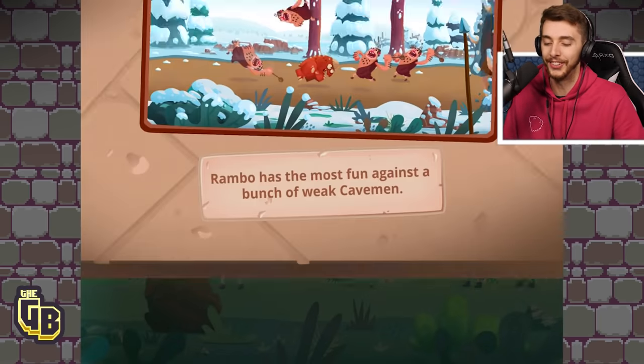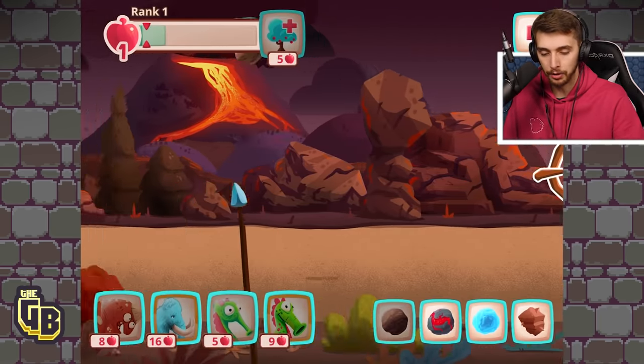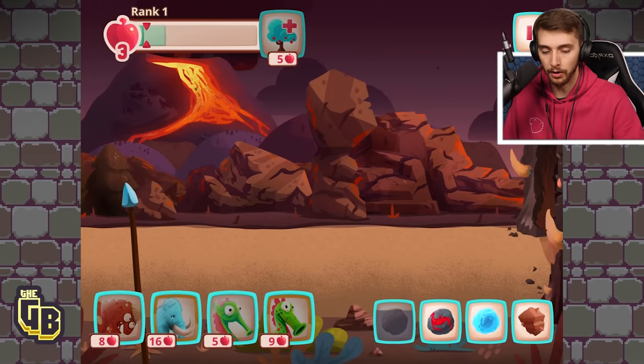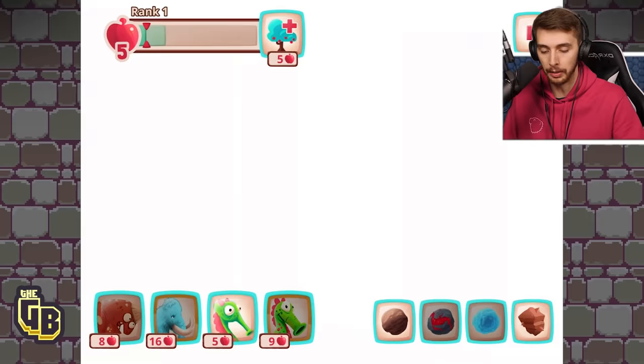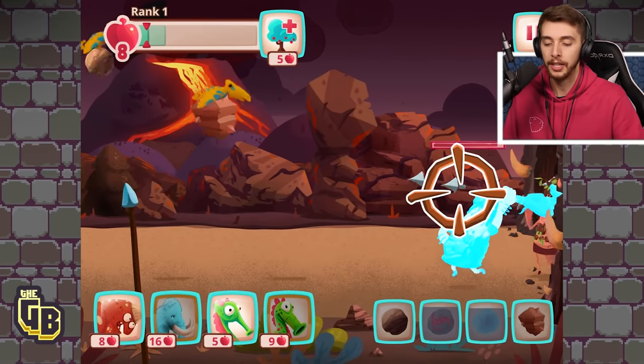I want to save for Mammoth and then if we can just have the Spitties behind them — just throw stuff. We're not going to waste five straight away, we're going to slow that down as well. There we go — big chunk, heck yeah!